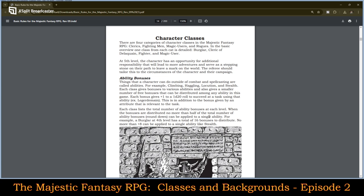The four classes detailed are Burglar, Cleric of Deliquaine, Fighter, and Magic User. At fifth level, the character has an opportunity for additional responsibility that will lead to more adventures and serve as a stepping stone on their path to leave a mark on the world. The referee should tailor this to the circumstances of the character and their campaign. Things that a character can do outside of combat and spellcasting are called abilities — for example, climbing, haggling, locution, and stealth.